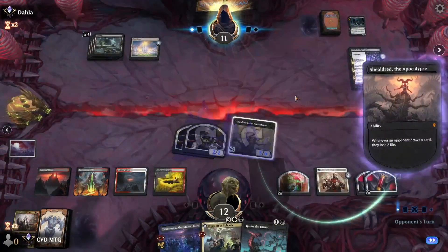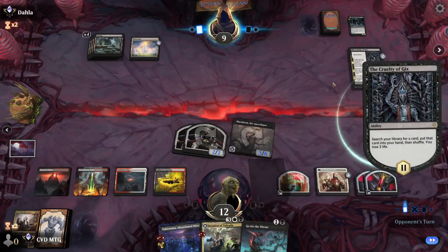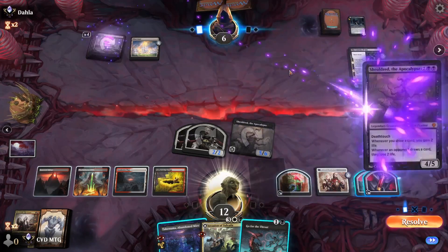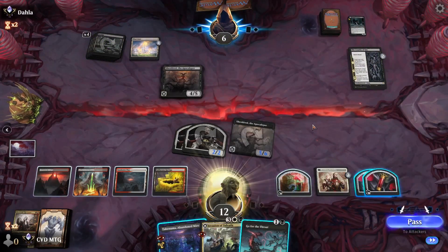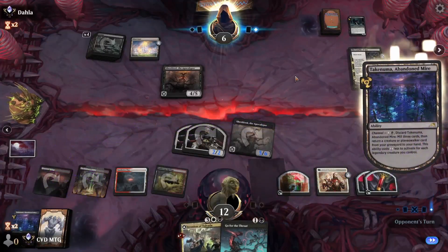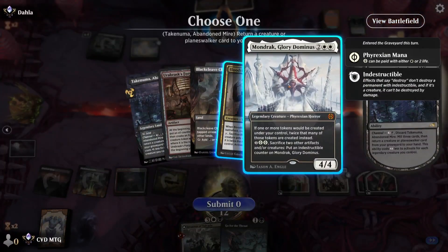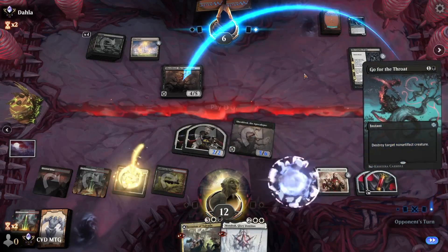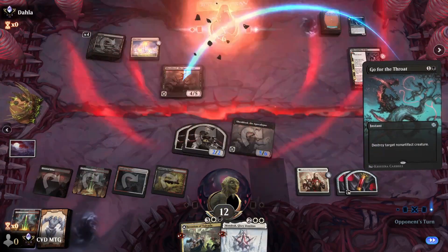They're going to search their library for a card and lose three life, and a Shelter of their own — easily dealt with. Let's Go for the Throat, channel Takenuma, take the Mondrak, and Go for the Throat again. Yep, GGs.